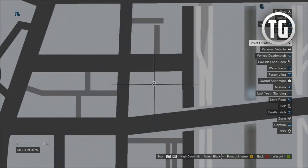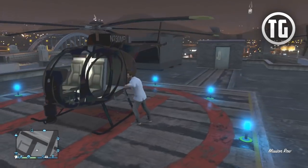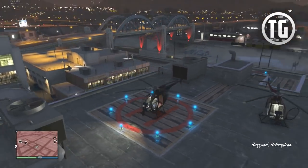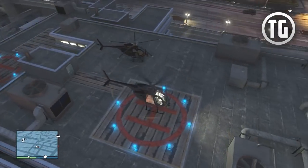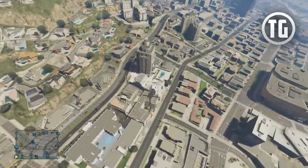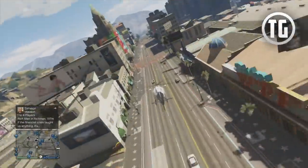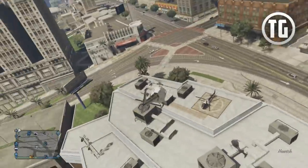Finally, spot number 5 is on top of the police station north of the Rooftop Rumble starting location. This location can also house any one of the 3 special helicopters but like location 4 can only be accessed by air, so you'll need a helicopter or plane to get here. If you cannot find any of these helicopters at these locations, just keep on trying — be sure to circle the map checking each of these spots until you find one. It shouldn't take long at all if you hit every one of these spots.